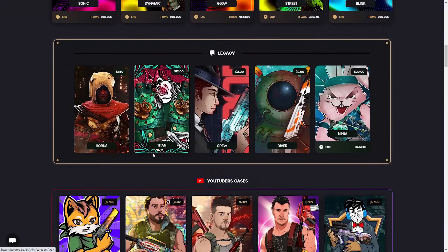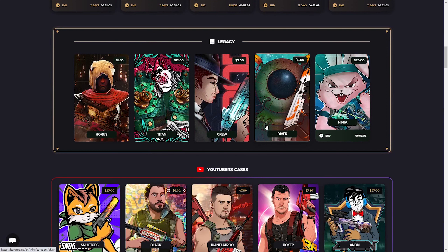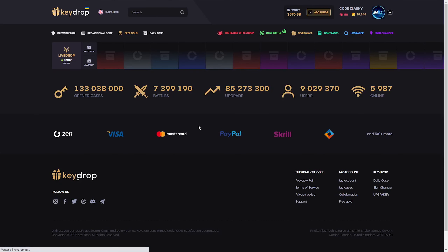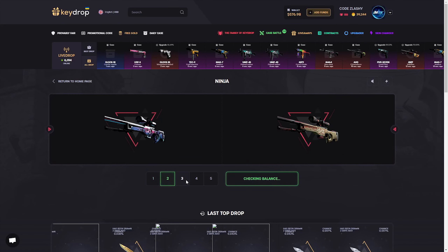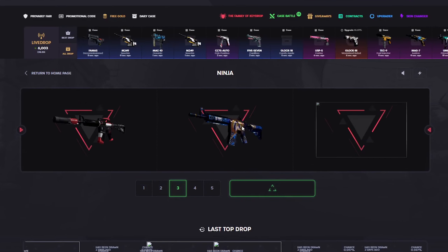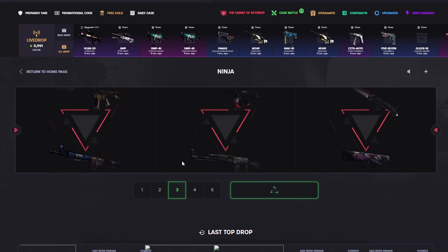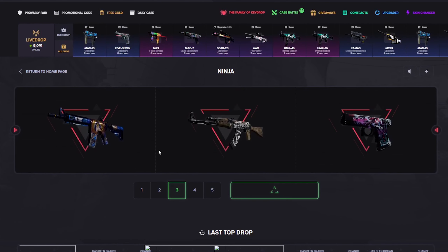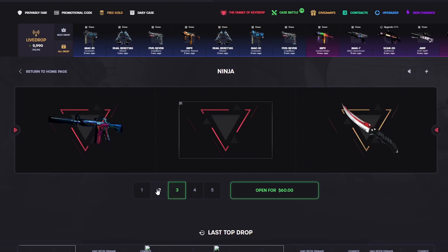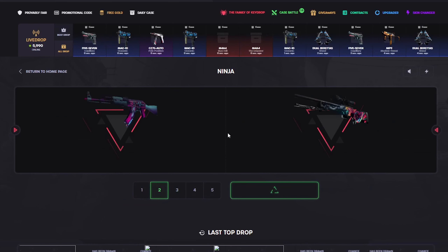We're going to do just normal case opening right now. Ninja - it's ending. It's some mystery case. We try three of these - sixty dollars. Hopefully we can pull something nice. Forty dollars - we take twenty dollars back there. Try one more - come on Ninja, give us something, give us a knife. We made profit - nice.